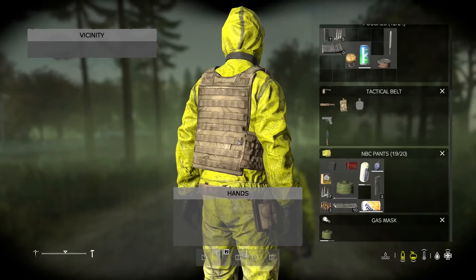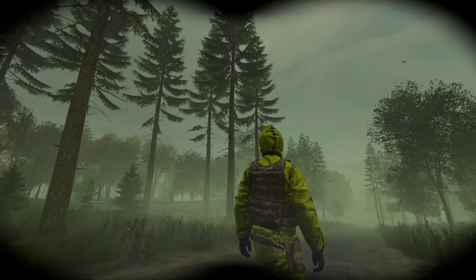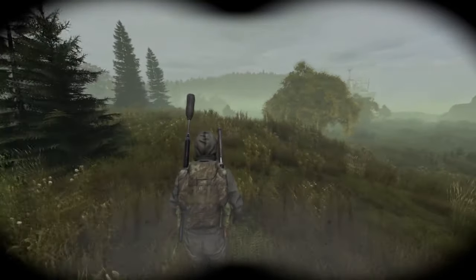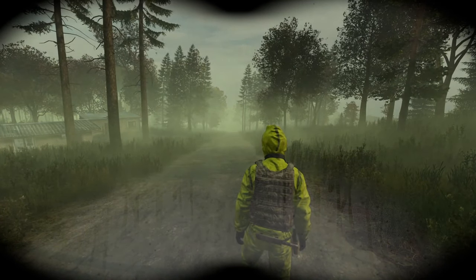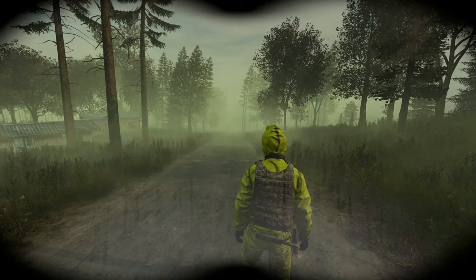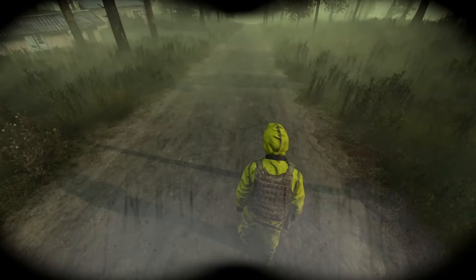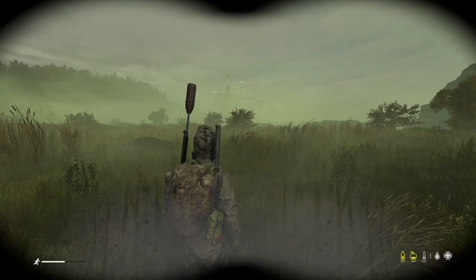There are signs that indicate how much filter life is left. At around 60%, your mask will begin to slowly steam up around the bottom. This will become more visible over time. At 20%, the steaming is coupled with heavy breathing. At 10%, your heavy breathing switches to strained breathing, where your character will struggle to take in breath.